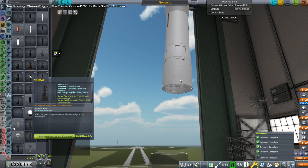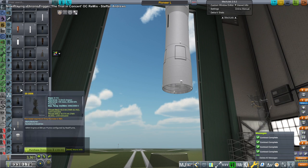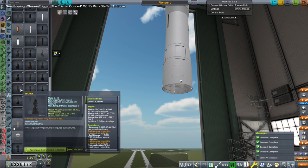Maybe I'll put one of my own engines in there. We've got kerosene-oxygen — I've got a kerosene-oxygen engine somewhere. This is a kerosene-oxygen, 60 kilonewtons.